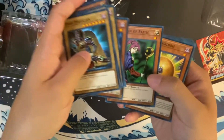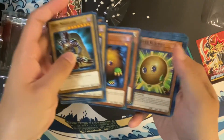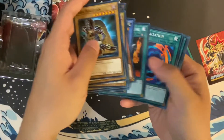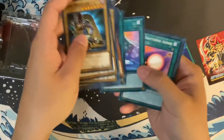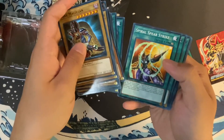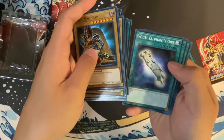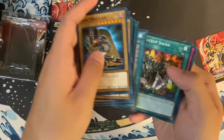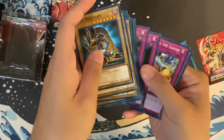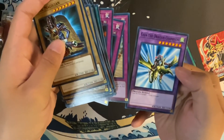Kuriboh. Magician of Faith. Sphere Kuriboh — interesting, never seen this guy before. Black Luster Soldier of course. Black Luster Ritual, Polymerization, Soul Release — this actually used to be in Starter Deck Pegasus, interesting that it's swapped. Spell Shattering Arrow, Spiral Spear Strike, Twister, Summoner's Art, Fighting Spirit, White Elephant's Gift, Goblin Circus, Backup Squad, Spellbinding Circle — classic card — Magic Jammer, which was also in Starter Deck Pegasus, Eliminating the League, and Gaia the Dragon Champion.